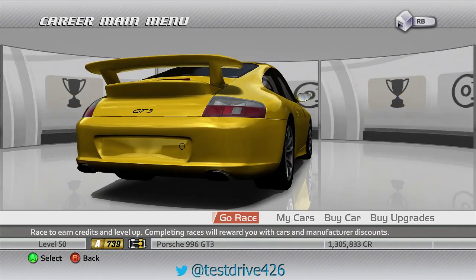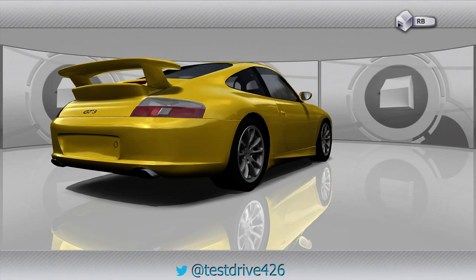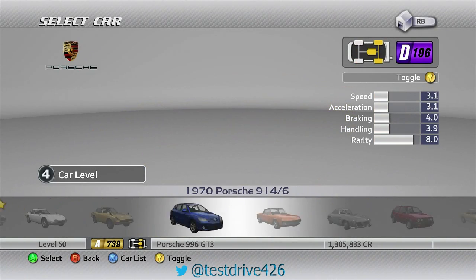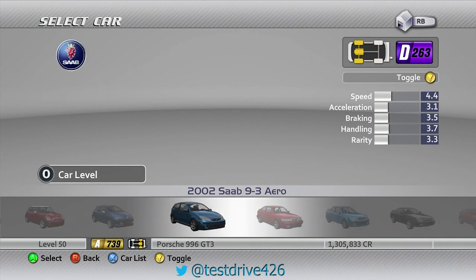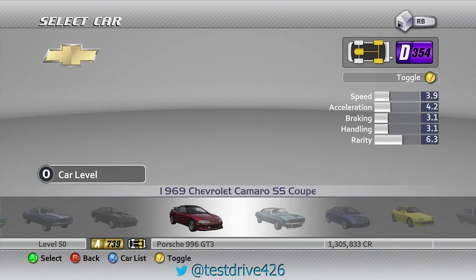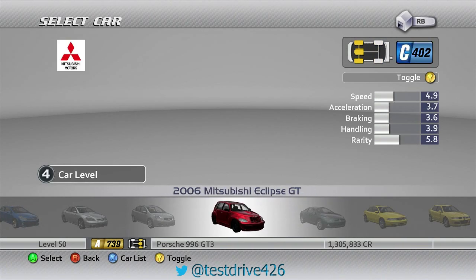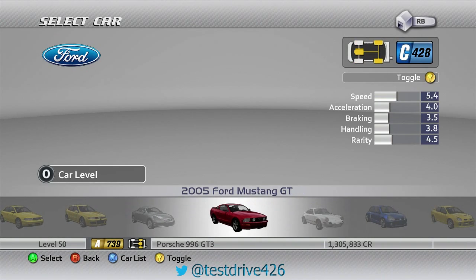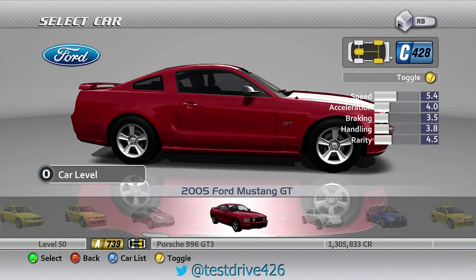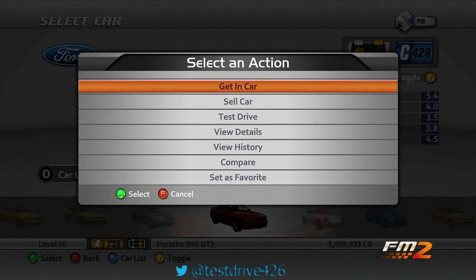Okay, we are back — Forza 2, C-class, which the community chose via straw polls, still in the description below. We are using this car, the 2005 Mustang GT, because that's what the people chose, so we are going to use it.